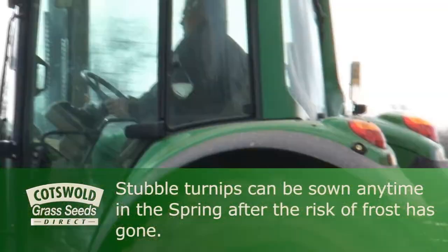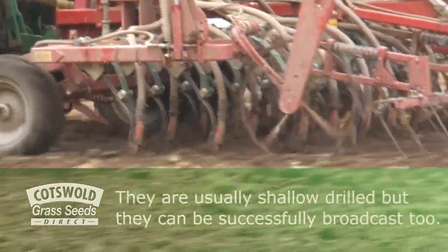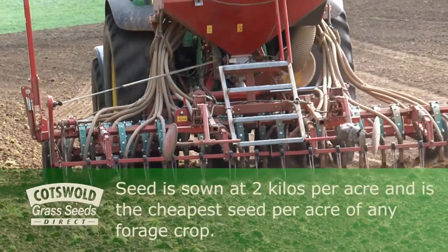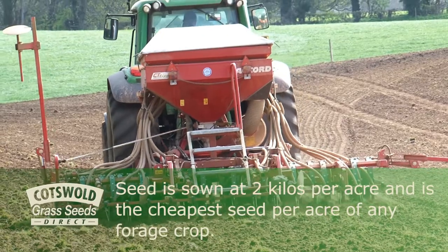Stubble turnips can be sown at any time in the spring after the risk of frost has gone. They are usually shallow drilled, but they can be successfully broadcast too. Seed is sown at 2 kilos per acre and is the cheapest seed per acre of any forage crop.